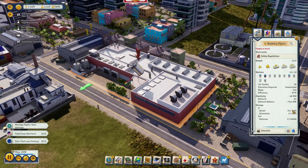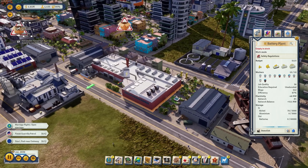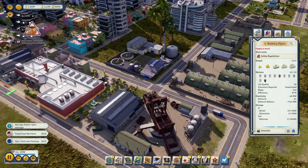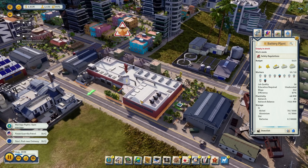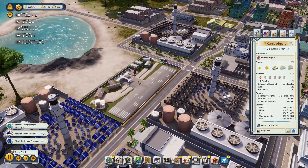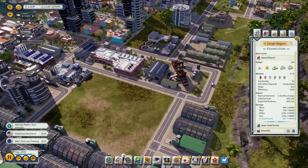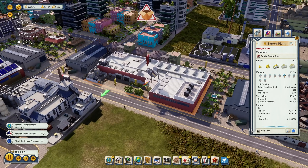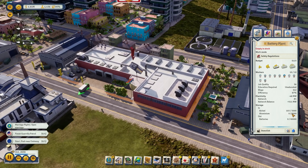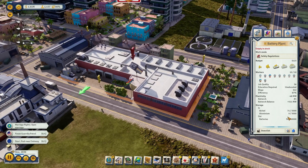The battery factory already has 78 nickel but is still lacking aluminium. We've also just made our first 100,000 from a single export - a freighter taking 64,000 with it right away. We can really feel the high-tech industry now, all that income coming into the cargo airport. It's crazy how much money we make at this point compared to when we had a shortage.